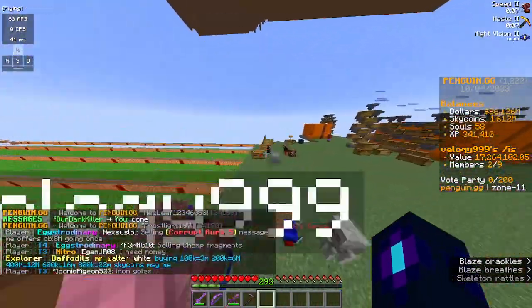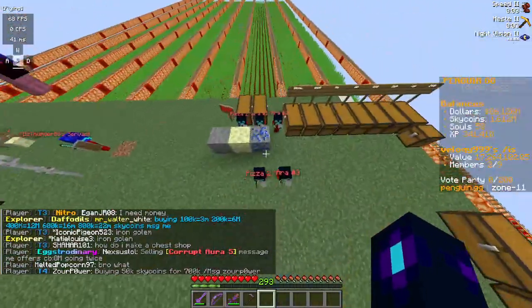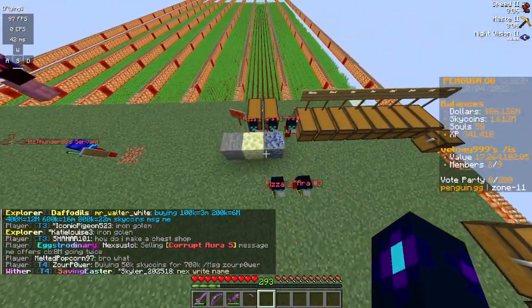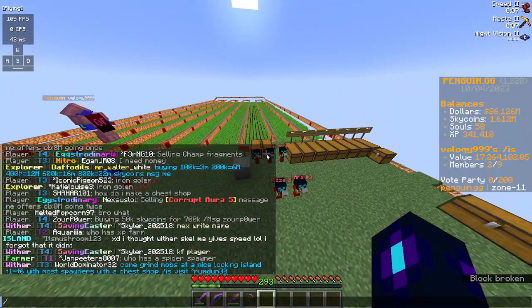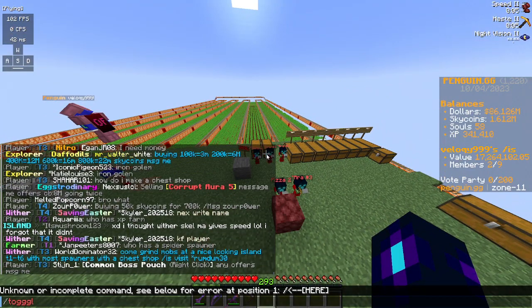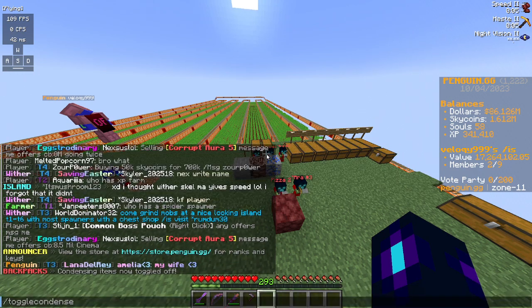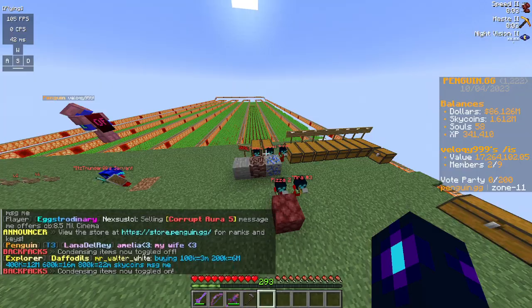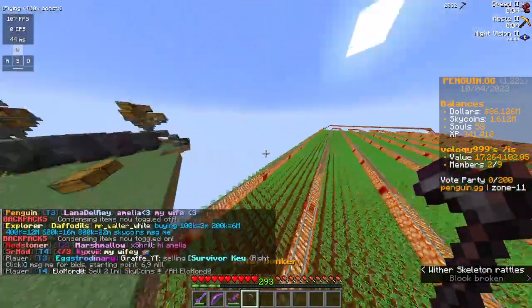There's this new thing on the server that was broken but now it's fixed. It is called Condensing Items. To enable it, do slash toggle condense and press enter. As you can see it is off because I just turned it off — now it is on. What this basically does is it makes farming so much easier.